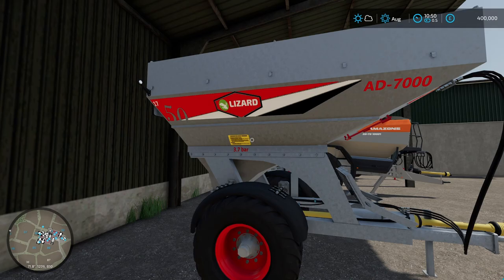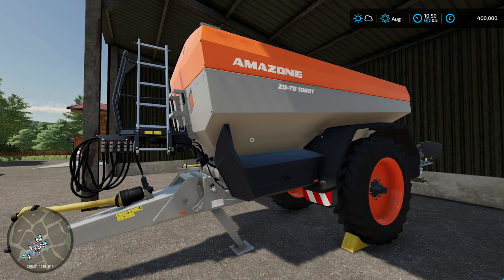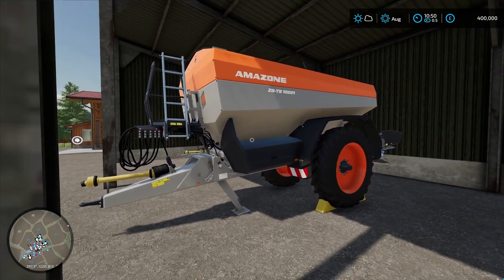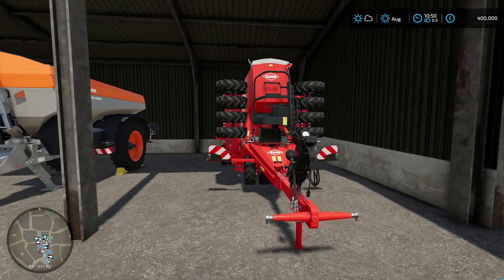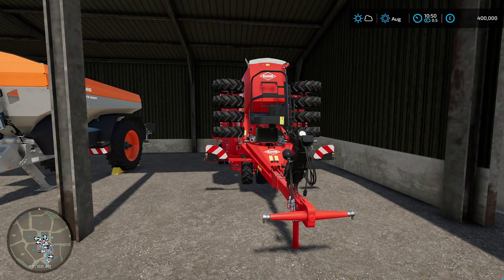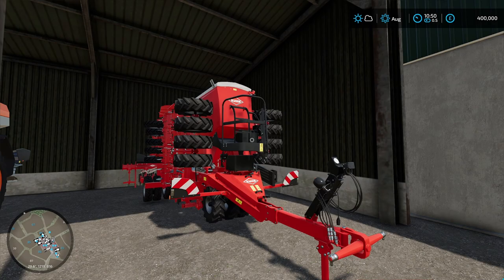This is the Lizard mod spreader. Then we have the Amazon right here, which is the modded Amazon that has the larger capacity and you can change the colors. I went ahead and changed the colors to a gray and orange mixture. This will be for the bigger fields. Then we have a seeder. We should be okay to use this on all the fields — if not, I can always get a bigger one for the bigger fields. I think this will be a good mid-size seeder and we can do fertilizer in this as well.